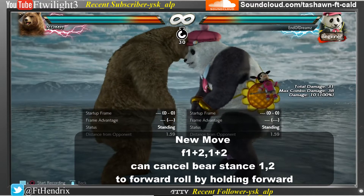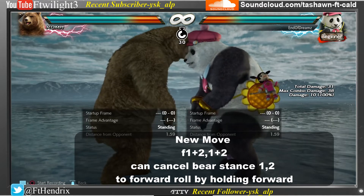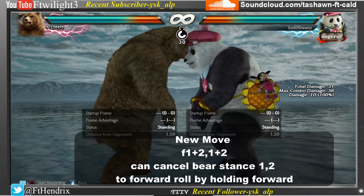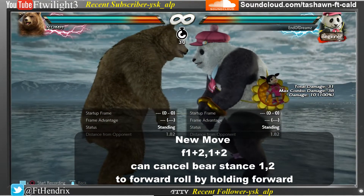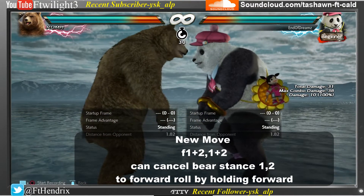Kuma has the exact same change as his counterpart. New attack: 4, 1+2, 1+2. He can also do the roll from the Hunting 1, 2 attack.